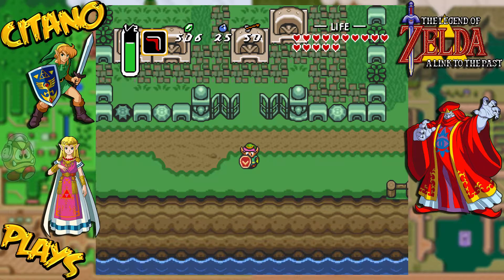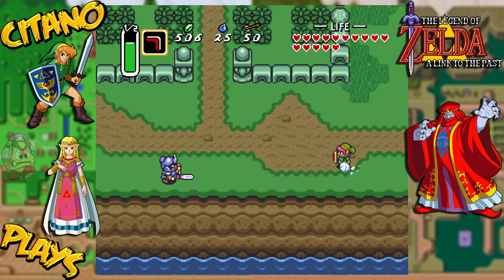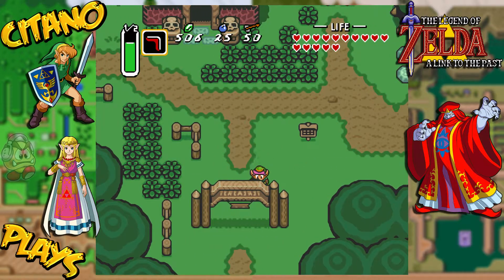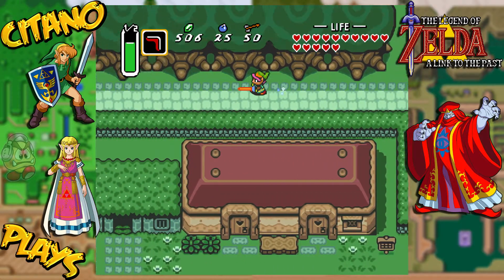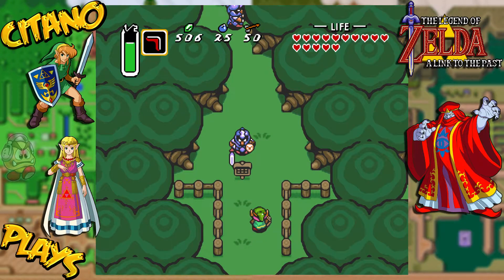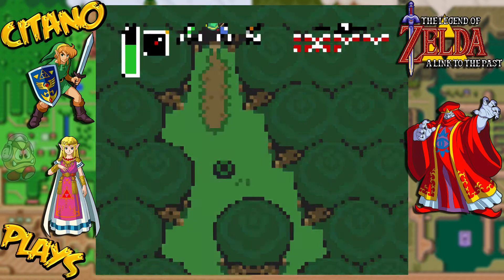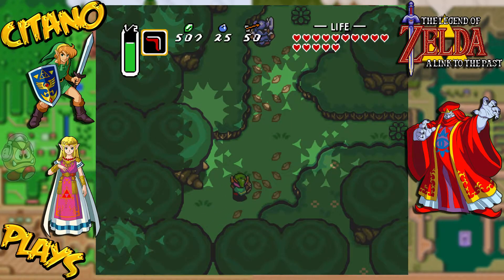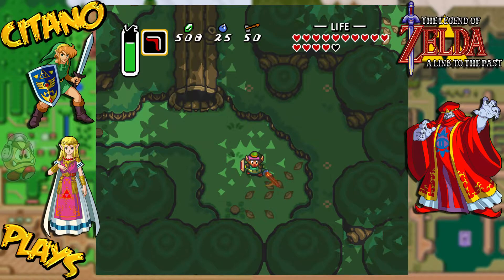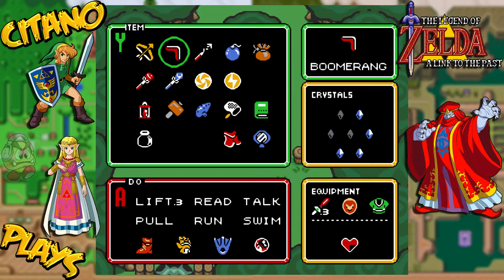We're not done yet - we have more to do. First thing we want to do is get back to the Dark World. We have to go all the way back to the place in the Lost Woods, because the next item and piece of heart is located near the entrance to Skull Woods. It's very refreshing to kill these blue guards with a single hit instead of having to hit them three times like we did before. Now that we got ourselves some new items, it's so much better to do things.